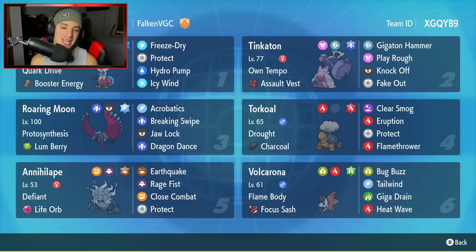Bottom left is going to be Annihilape — still top tier in the Series 2 meta, an absolute beast. It's got Defiant, Life Orb as its item, Earthquake, Rage Fist, Close Combat, and Protect. And the bottom Pokemon is Volcarona — not quite meta but not terrible, right in between. Its move pool is amazing. This one has Tailwind, Flame Body, Focus Sash, Bug Buzz, Tailwind for speed control, Giga Drain, and Heat Wave.